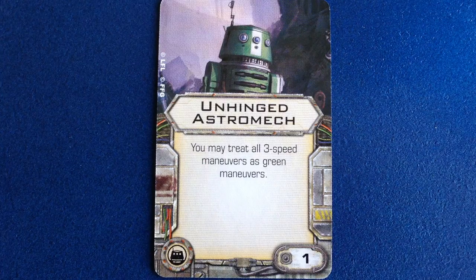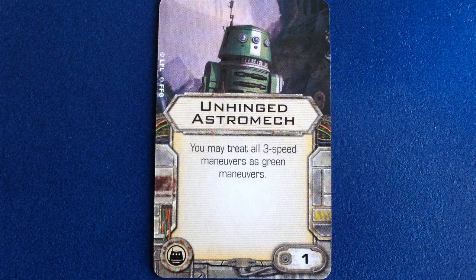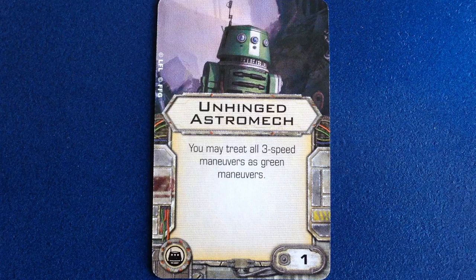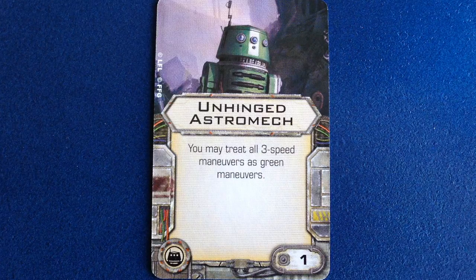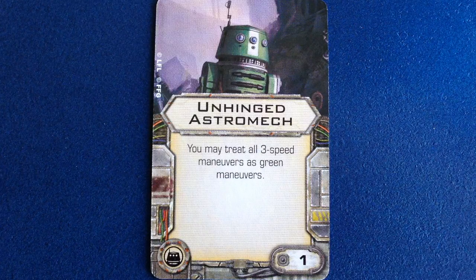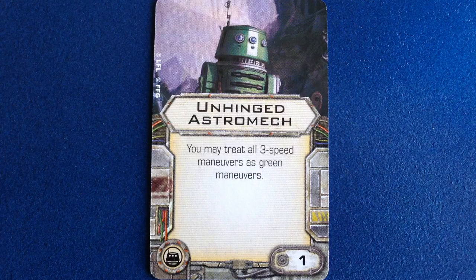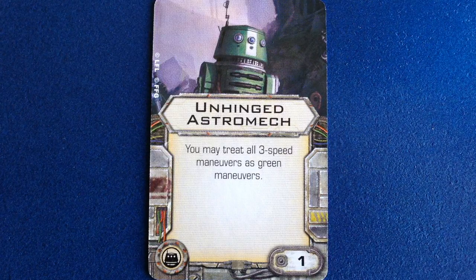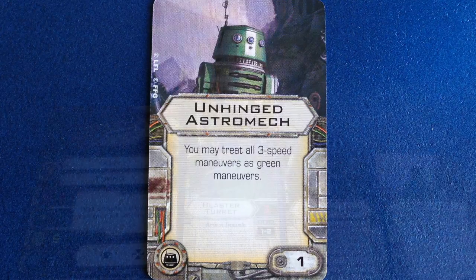Going along with Opportunist, because you'll be taking Stress and the Y-Wing has extremely limited options for shedding it, I'd use Unhinged Astromech, which costs 1 point and comes in the Most Wanted expansion. This droid lets you treat all Speed 3 maneuvers as if they were green, which greatly boosts your available selection of stress-discarding options.